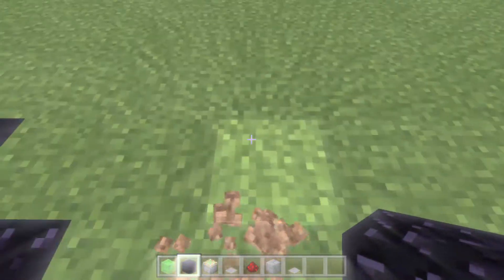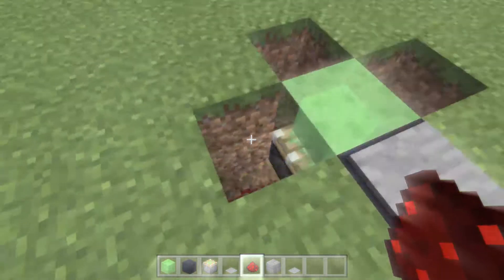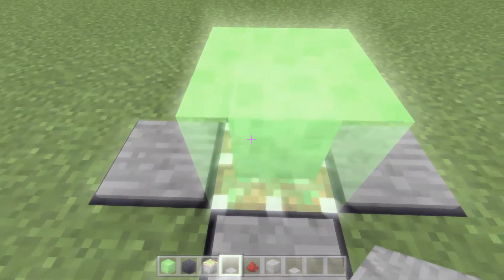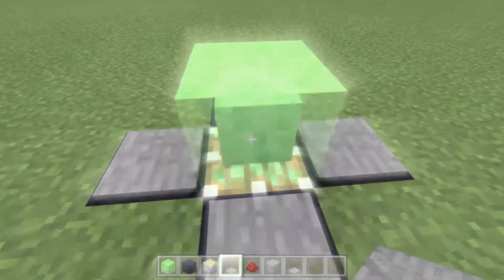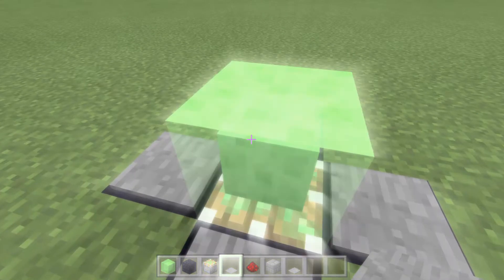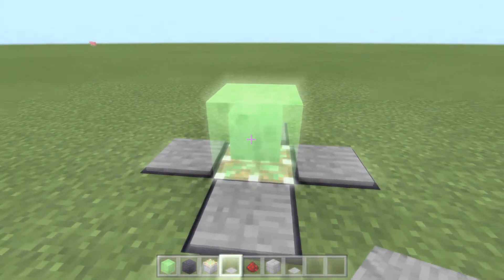Your jumper is done. If you want, you can put redstone under and do the same thing to each obsidian block so you can jump from any of the sides — but you don't have to. It would just be more useful if you did it that way.